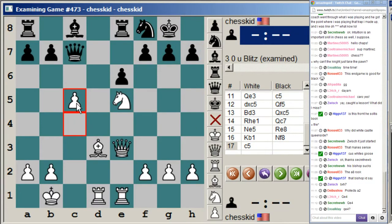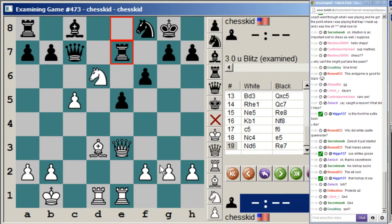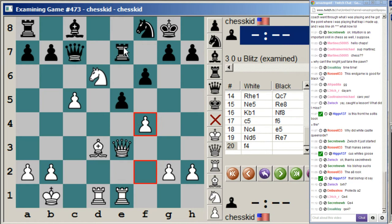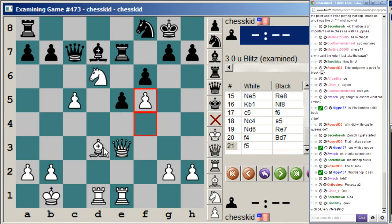The right move is c5. The idea is we just want to transfer this knight to d6 via knight c4 and knight d6, and the knight is a monster on d6. Queen e4 doesn't actually do anything — it looks pretty but you're not actually threatening anything because the knight on f8 defends. After c4 to c5, f6, knight c4, e5, knight d6, rook e7, f4 — exploiting the fact that this rook is pinned because we have two attackers on it.